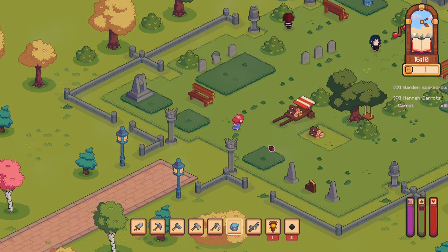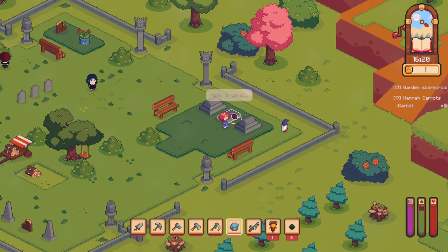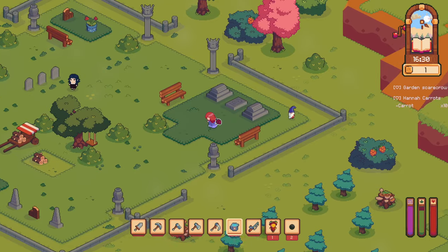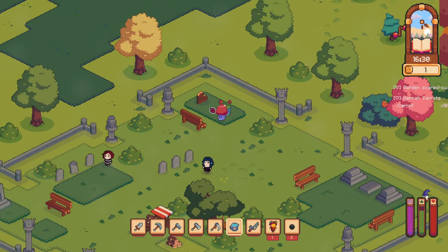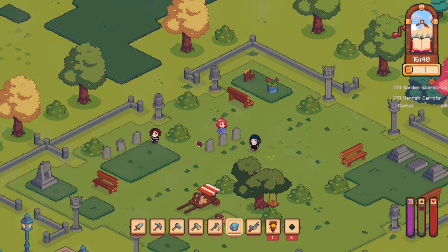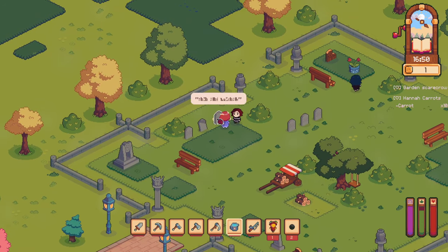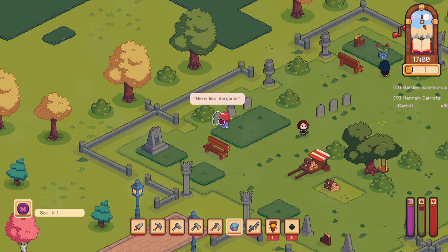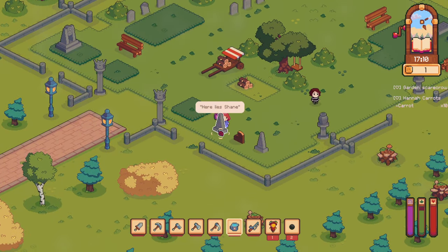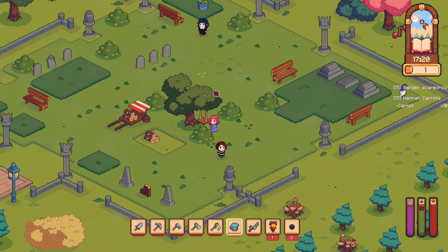'Even in death, we never stop growing.' Oh, we just picked up soul coins? Not sure what that's about, but cool. 'Grave of an unknown warrior who tried to fight the dark. May he rest in peace.' Here lies Benjamin. Jeffrey. Jane. I think that's all of them.